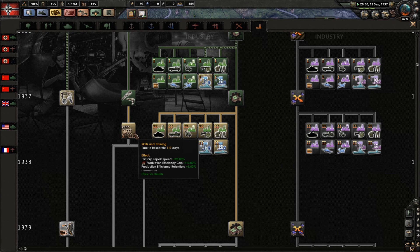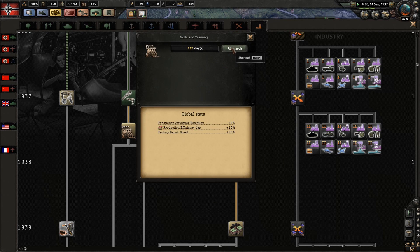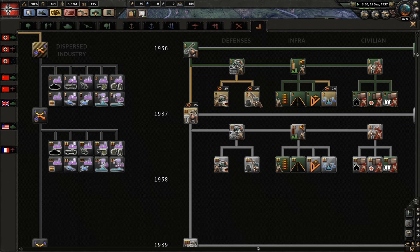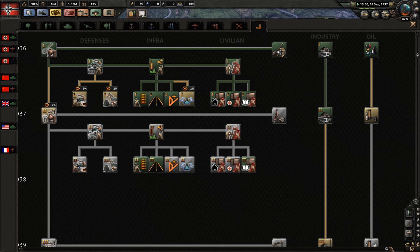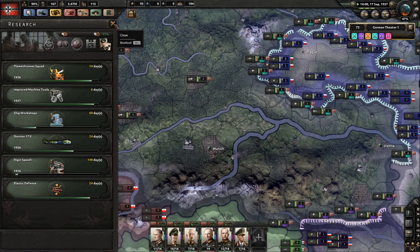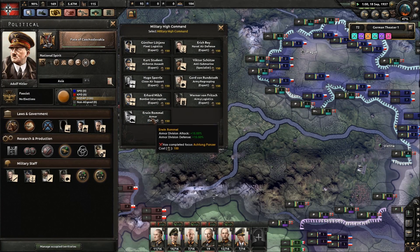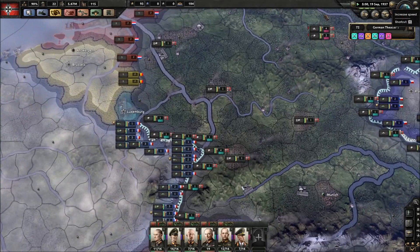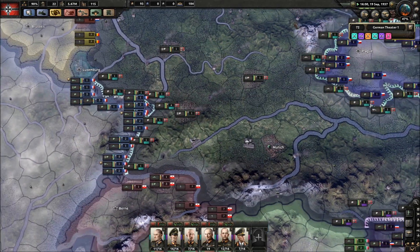Factory repair speed 25% - let's go for that. We are doing these: retreat speed 2%, land fall construction speed, civilian factory construction speed, dry dock construction speed. Let's knock some of these off. We need Rommel. Division attrition minus 8%. We'll sort out getting to Rommel next.